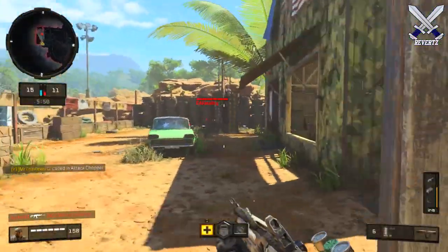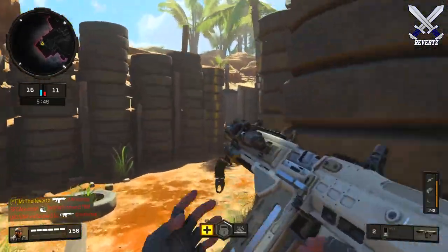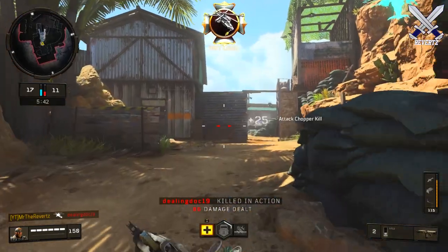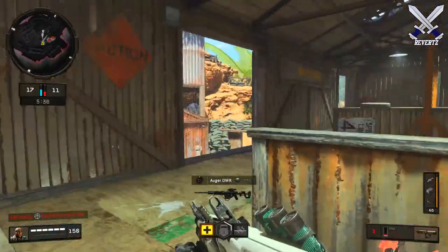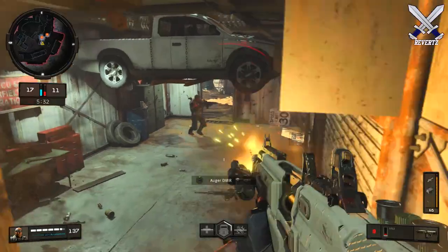You obviously don't want to engage in gunfights that are long distance because you're using a shotgun, so you're not going to win those. Try to move around the map, get around them with flank routes, and you'll completely ruin their day — making the other team feel silly because they got killed by someone using a bright light on their gun.